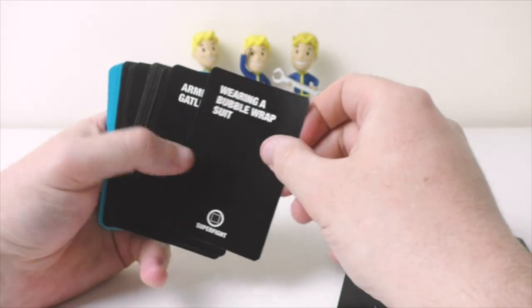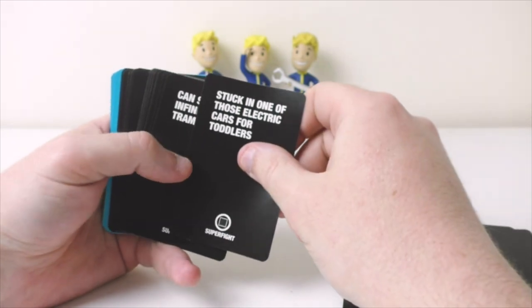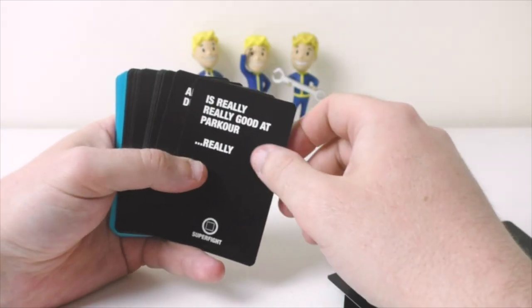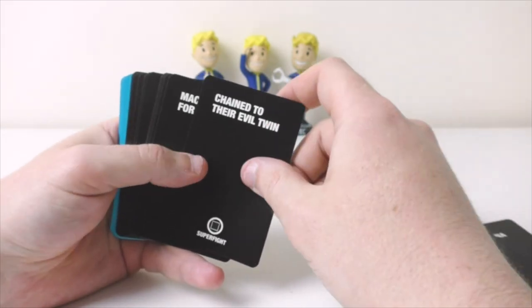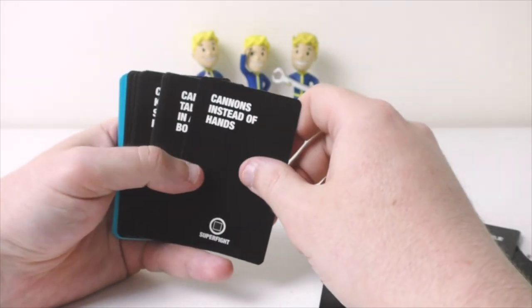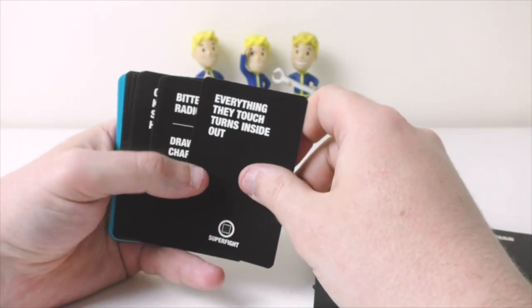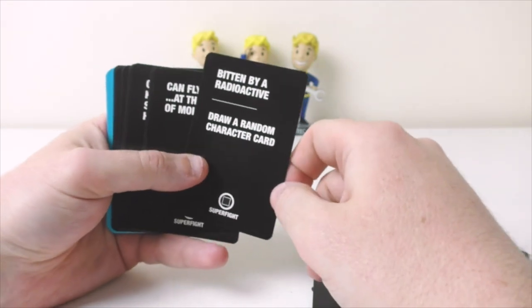Wearing a scuba suit. Wearing a bubble wrap suit. Armed with a gatling gun. Swinging a two-ton tuner. Covered in gasoline. Stuck in one of those electric cars for toddlers. Can summon infinite trampolines. Armed with a really, really bright laser pointer. Armed with a trial launcher. Is really, really good at parkour. Armed with a dubstep gun. Chained to their evil twin. Machine guns for legs. Riding a nuclear missile. Cannons instead of hands. Can leap over tall buildings in a single bound. Faster than the speed of bullets. Everything they touch turns inside out — that's really horrible.